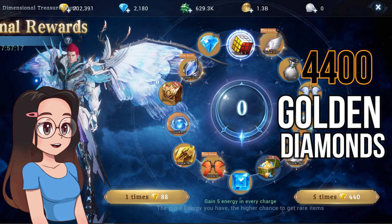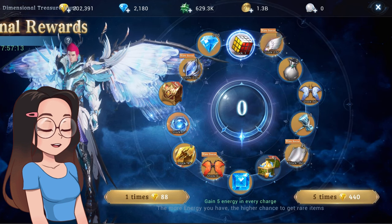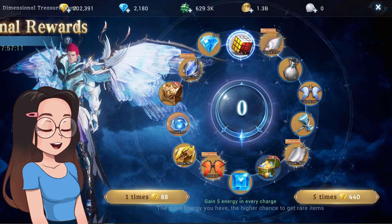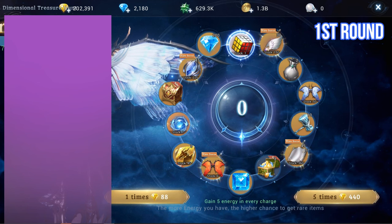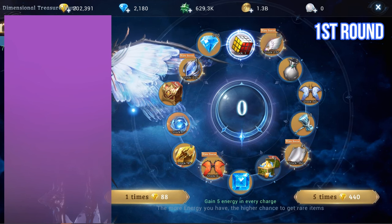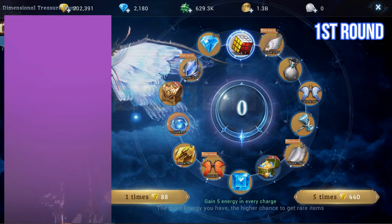Now let's start drawing on this event. I'll use five draws at a time to fill our pools faster. I'll put a display showing the rare items I got and the amount of Golden Diamonds spent in the process. I'll fast forward a bit so it won't take too long.